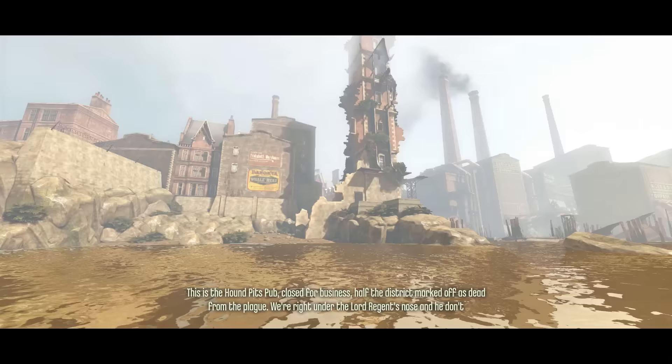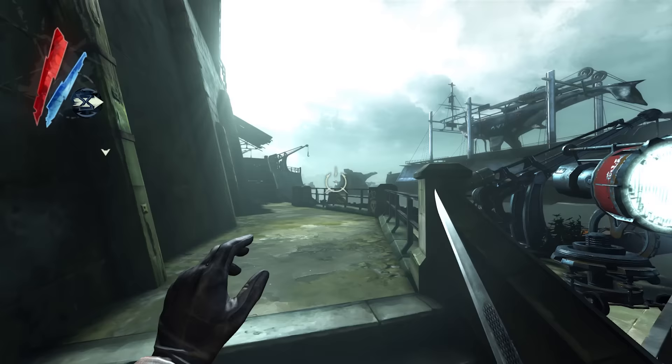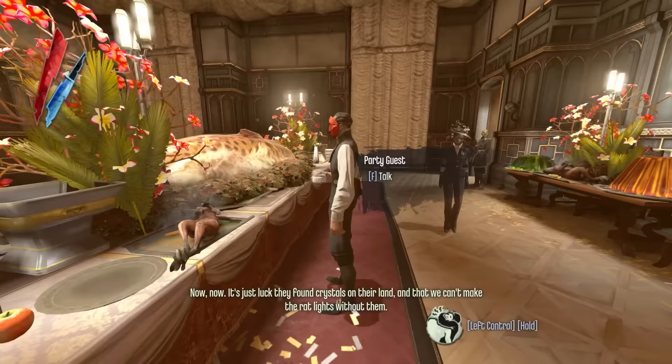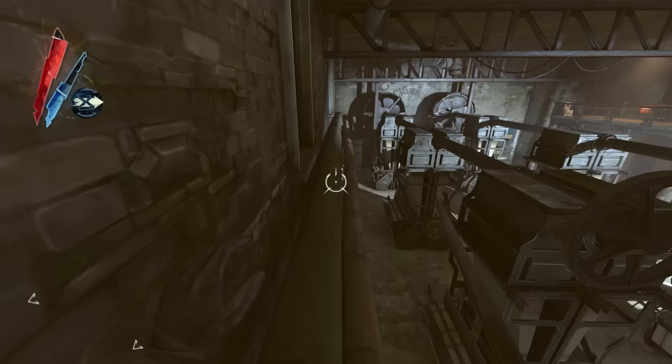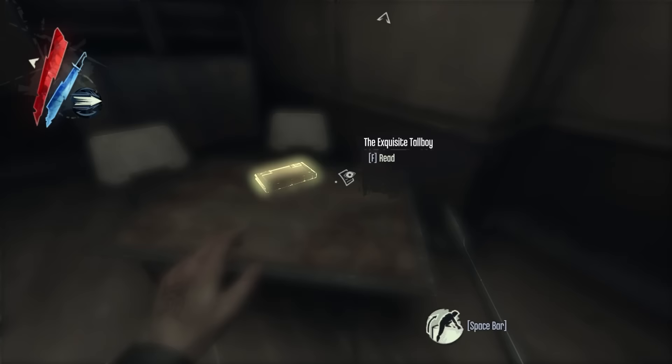When you want to be invested in a world, it's much more likely you're going to be. Despite all there is to read about Dunwall, one of its greatest strengths is that most of its ideas aren't confined to text boxes. We can watch it happen in front of us. We see it from tens of different perspectives — the rich, the poor, the industry, the church. We learn their food by eating it, the possessions they prize by taking them. And when it must be a text box, I'm glad it's a book, the placement of which itself says something about the one who owned it.